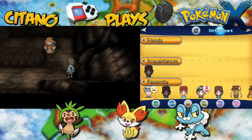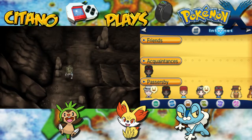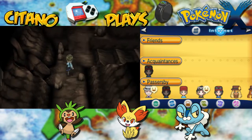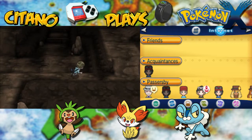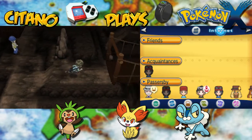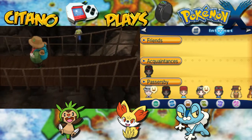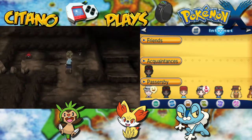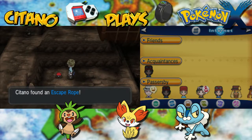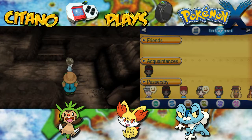Jump down the ledges. Maybe we missed an item here — oh well, we can always go up again. The hiker doesn't want to fight anymore. We find an Escape Rope. You always want to have one, because you can use it here in Terminus Cave as well — if you get lost, or your Pokemon are almost getting KO'd, or you're scared. Nice to have.